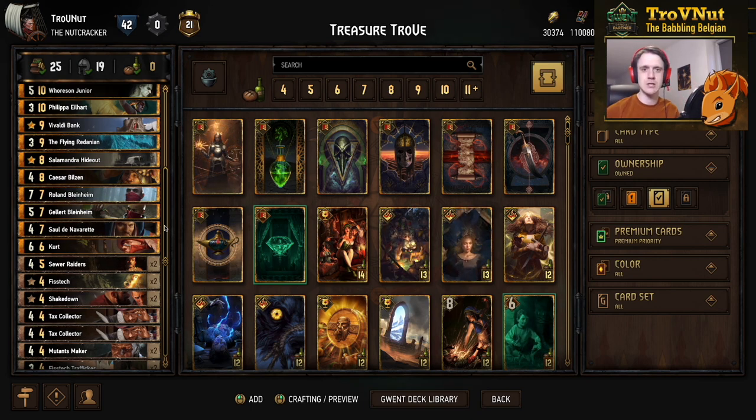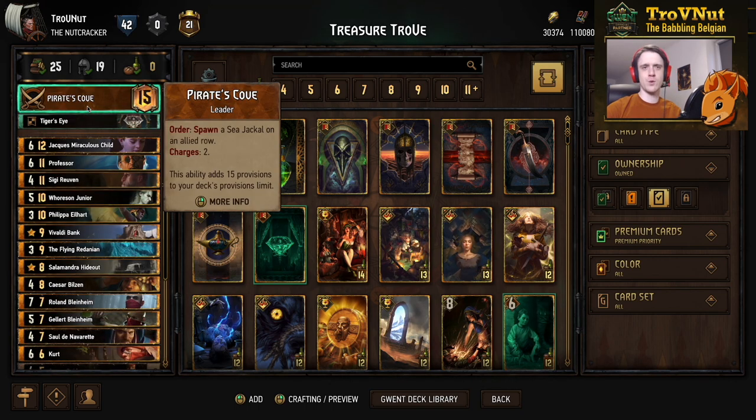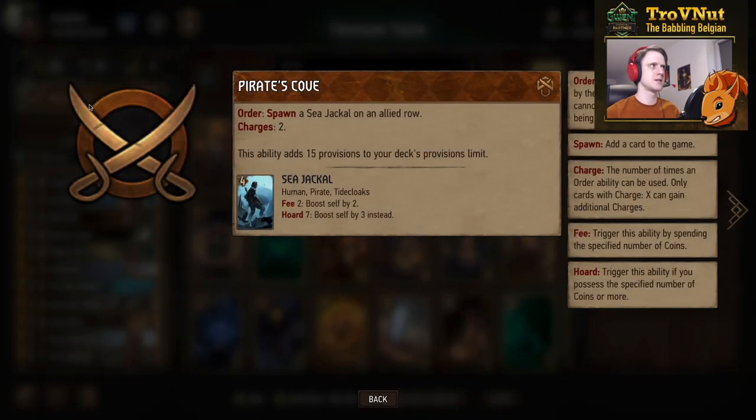Syndicate is always a bit special because it's a little bit more complicated than the other factions, so the explanation will be a bit more in depth than usual. But if you're not interested in that, you can skip through the example matches using the timeline below. For anyone still here, let's start with the leader ability — Pirate's Cove — because it's a leader ability that hasn't been in the game for that long, and it received a significant buff just recently with the latest patch. It is now an order ability with two charges.